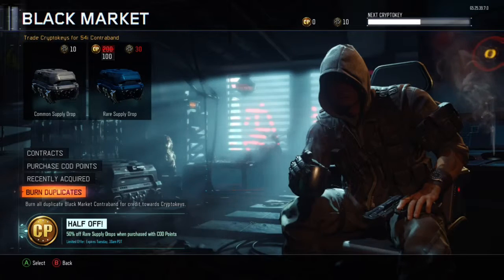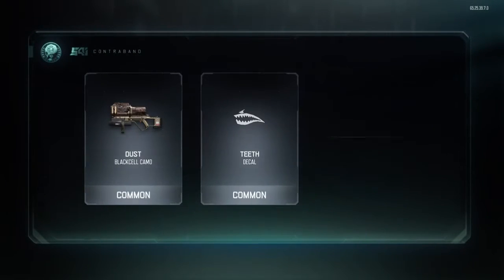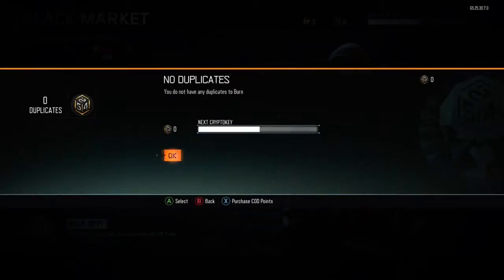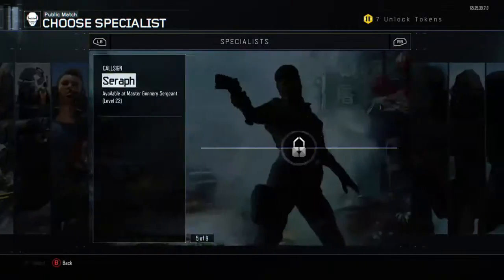Do we have enough for one common supply drop? Come on, what are we going to get — absolutely nothing. Dust Black Cell, Teeth Decal, a Violet L-CAR 9 camera — that's not bad. Thanks for watching, please like, comment, subscribe, and peace.